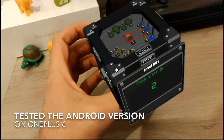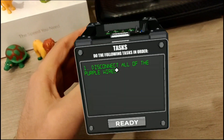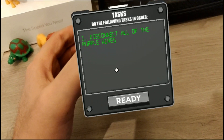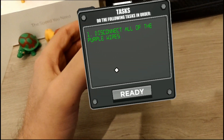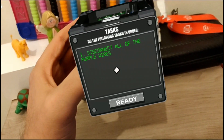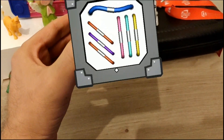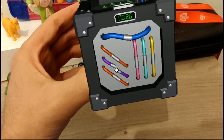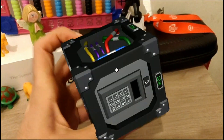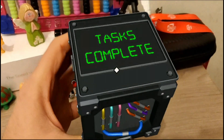Alright, let's start and play. I have a task here — I need to start. Disconnect all of the purple wires. When I'm ready, I need to press ready and start. Ready. I need to put the cursor on it. Ready. Purple. Disconnect all purples. Come on. And... yeah, completed.